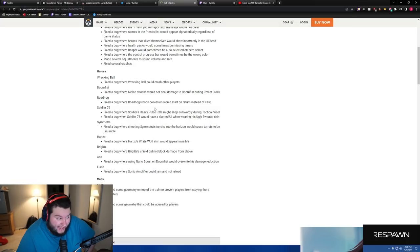I noticed the Roadhog hook bug because a few times I started a hook, got stunned, and got my hook back. They also fixed a bug where Soldier's heavy pulse rifle might snap awkwardly during Tactical Visor — I had that happen too — and Hanzo's White Wolf skin would appear invisible.